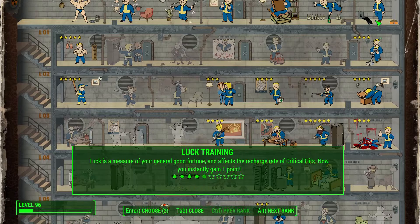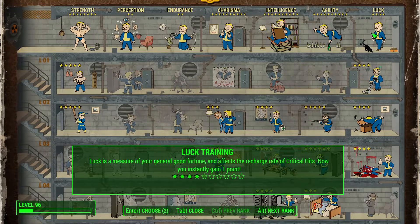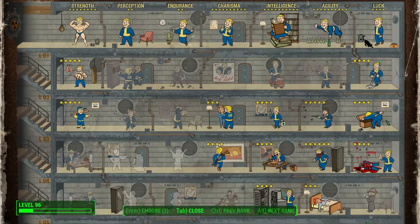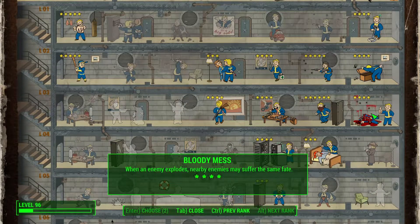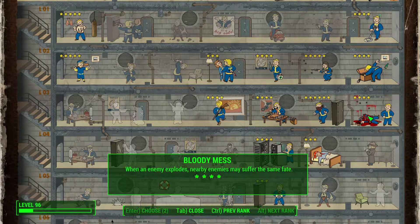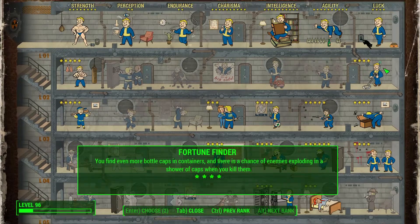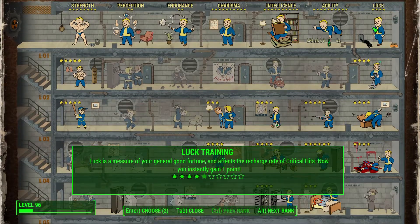For luck, you're going to want to get the special book in Sanctuary and get idiot savant for the boost every now and then. We have three idiot savant, bloody mess rank 4, scrounger rank 4, and fortune finder rank 4.